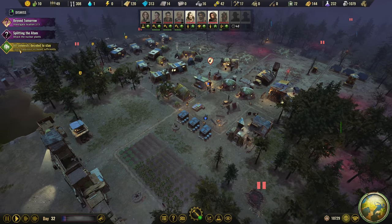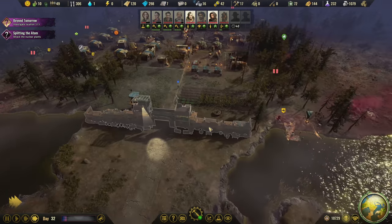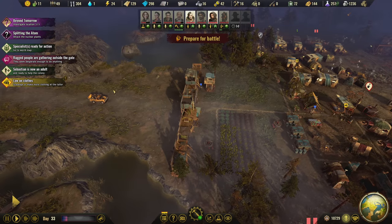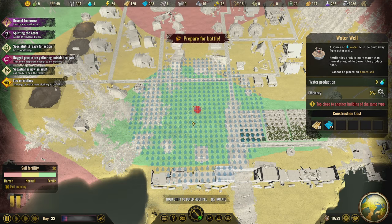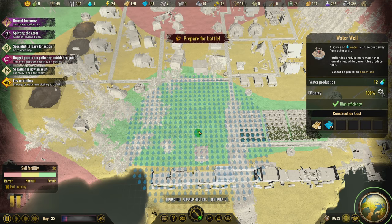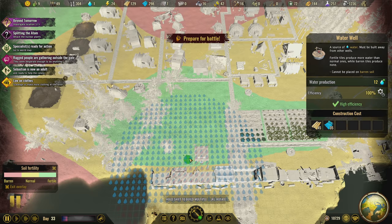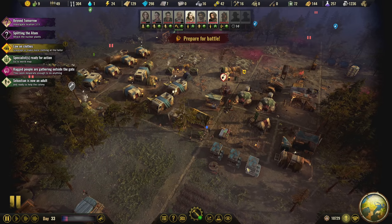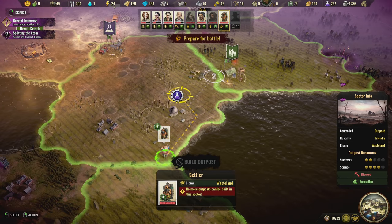All the colonists decided to stay! We quelled the mutiny. I was a little bit concerned about it - I've never had anybody leave. I don't know if it would have been like a violent leave or just like, yeah, we're out of here. Ragged people are outside the gate - let's do this really quick. And then I want to get another well started - I really need another one. Oh wow, this is 100% - it's just far enough away from the other ones. There's like an in-between zone here. That's going to give us an extra 12 water and should help us store more.